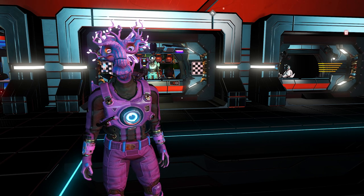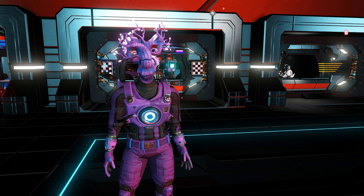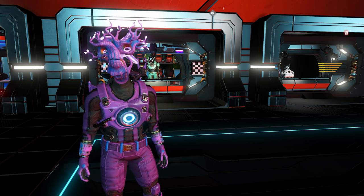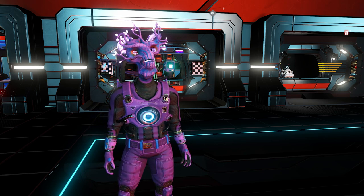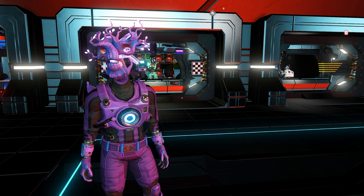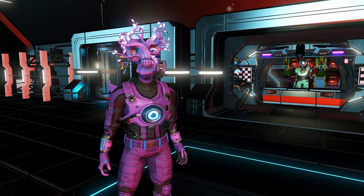Hopefully you guys enjoy it and go out there and farm some Sentinels. Remember, look for those barrels — they're green, blue, purple — and the walker brains actually look like a big walker head. So go get those Sentinel pieces, go get those barrels, and I'll see you guys next time.